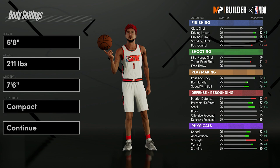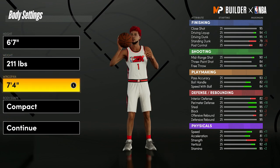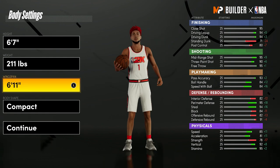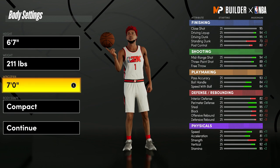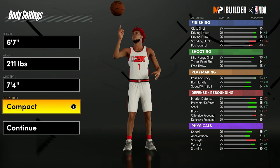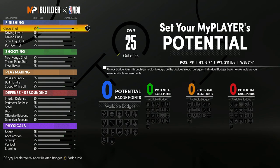Now for the last and final build — power forward again, 6'7". Weight is still 211. The wingspan this time: remember the last 6'7" went 6'11" wingspan to get the 94 three-pointer and HoF Deadeye. This build is different — instead of 6'11", we're going to max the wingspan to 7'4". So if you wanted max wingspan on the first build's height, this is the one. Go compact. This build gets 84 badges — 7 more than the first build and 6 less than the second.